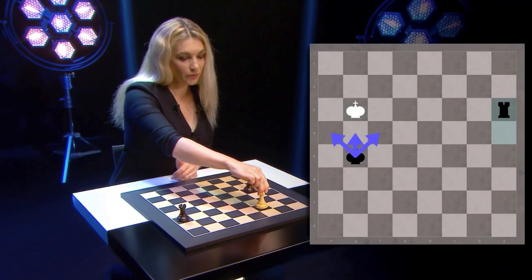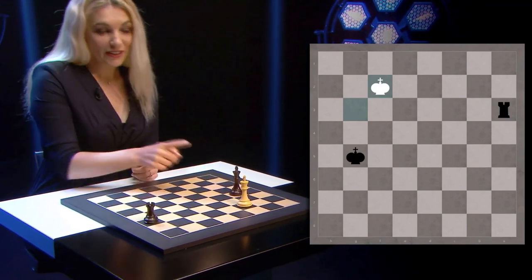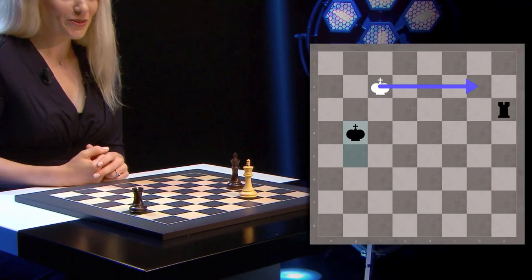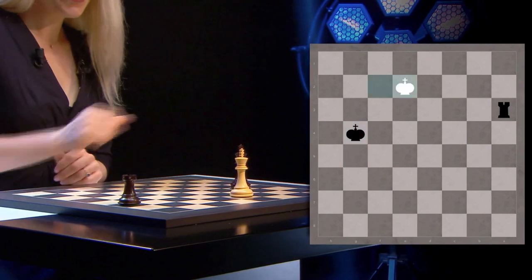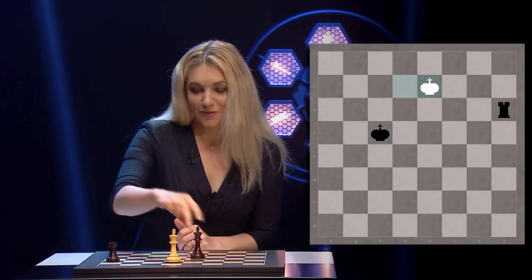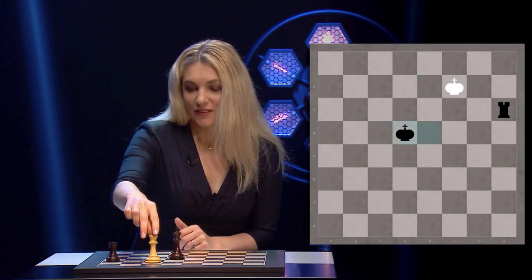So king f2, king g4 — because the king will run to the rook and try to chase you. So king g4, king e2, king f4, king d2, king e4, king c2, king d4, king b2.